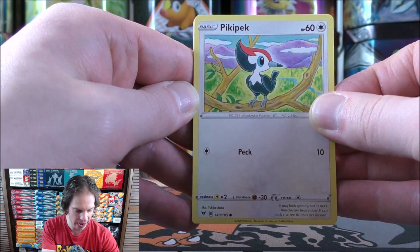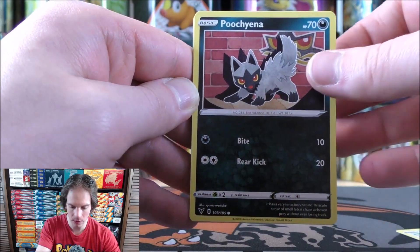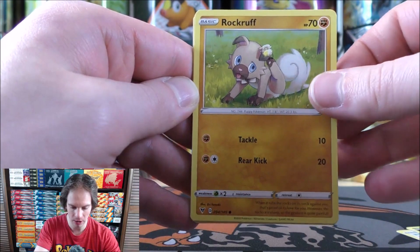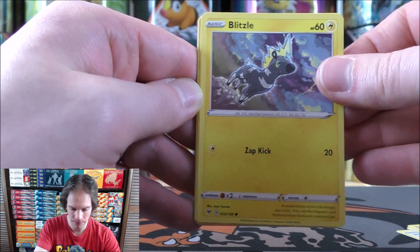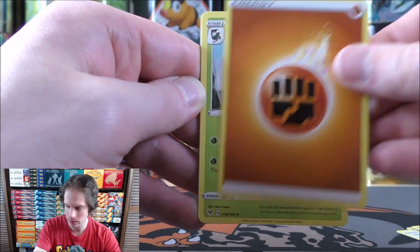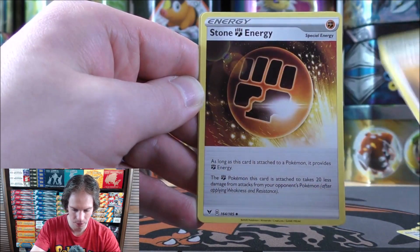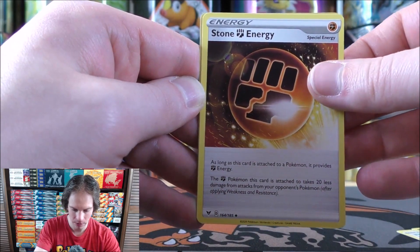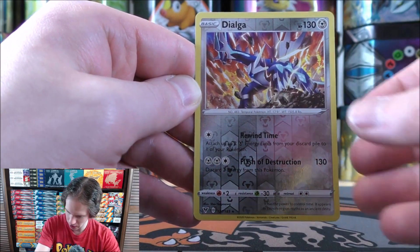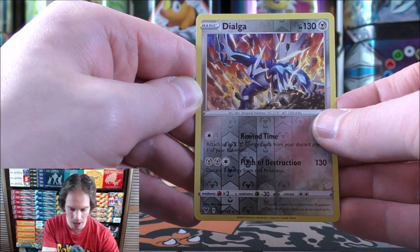Picky pack starts the final pack in this V-Union Special Collection opening. Poochyena, Rockruff, Blitzle, Skiddo, Fighting-type Energy, Gogoat, Camerupt, Stone Fighting Energy, reverse holo of a Dialga. I like this card quite well — another card like Blissey V where the artwork just pops on it.